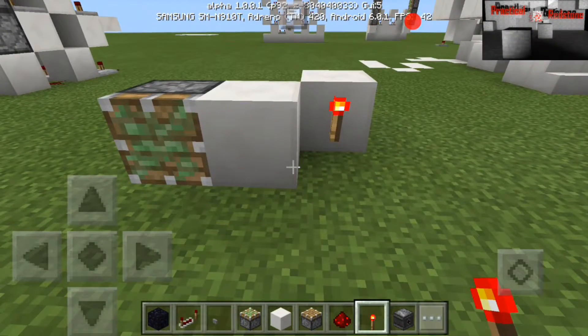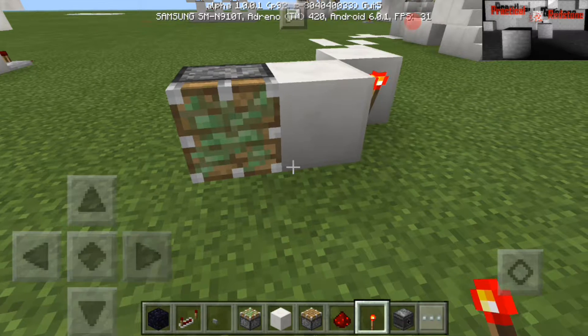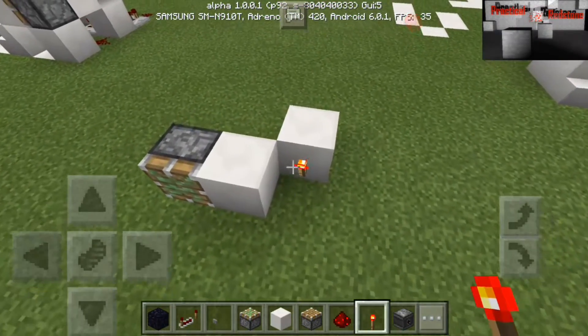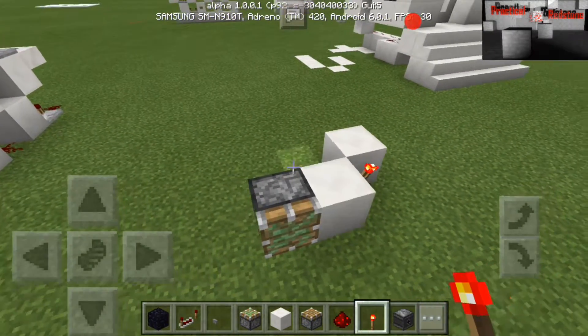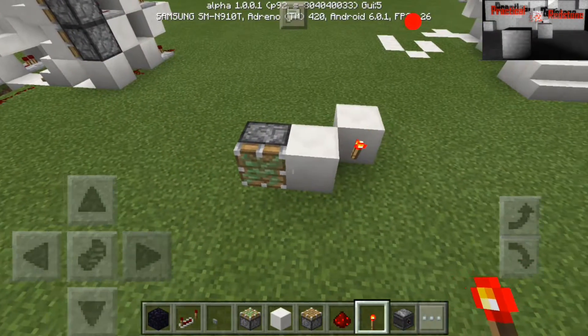Hey guys, it's JJ Jester here again, and I'm going to be doing a little tutorial for you guys on my item sorter. I'm still suffering from a cold so I'm gonna try and go through this video as quickly as possible because my throat actually hurts. But I'm standing here in front of this because this was finally fixed in the latest beta build, and that means I'm going to be doing an update on my triple piston extenders.